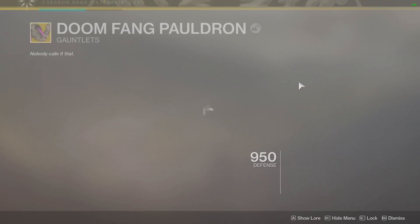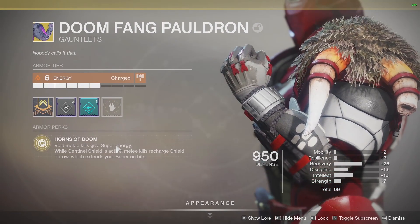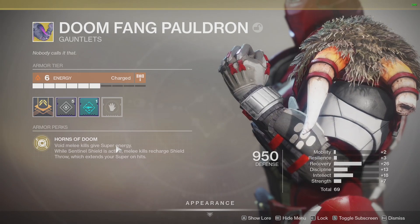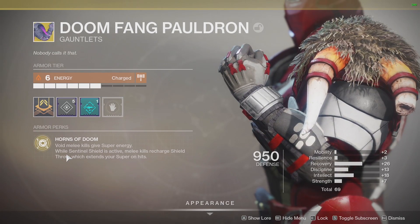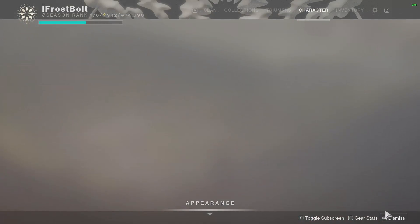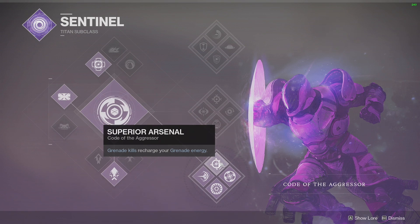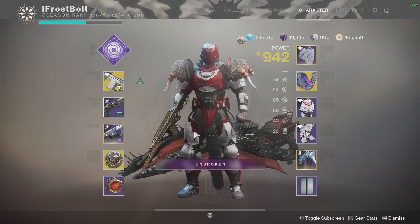We're going to combine that with an exotic known as Doom Fang Pauldron. This says void melee kills give super energy, and the super energy you get is crazy. After a couple kills you're going to have a full super. It also says while Sentinel Shield is active, melee kills recharge shield throw which extends your super on hits. This is going to make the super more lethal, so we're going to combine this with bottom tree defender. We're going to be using shield bash for our melee kills and to suppress a couple supers. It's just a build meant for fun and it still slays, to be honest with you, because it's crazy.